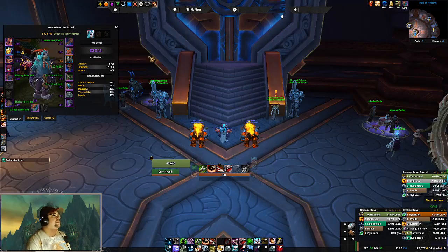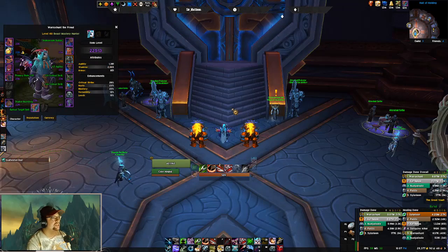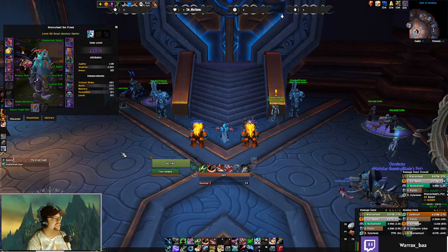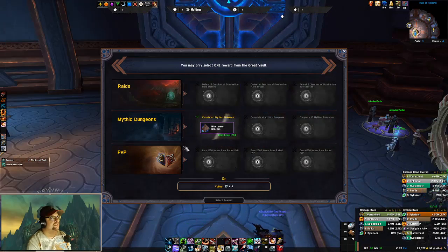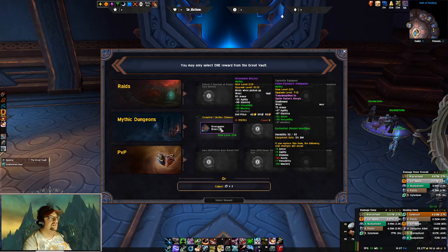Trinkets are still the biggest thing I need on this character; a neck piece wouldn't be bad. This neck is about to be upgraded to 235, so that'll get fixed in the next few days. I'd like the gloves at higher level too, but the trinket is the big thing because both trinkets I have are kind of crap. We got bracers — mastery versus my haste ones — 10 item level upgrade; I don't think it's worth it.